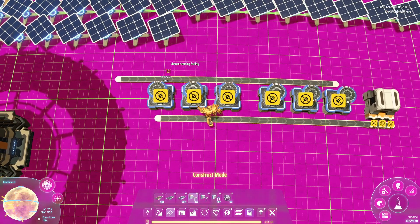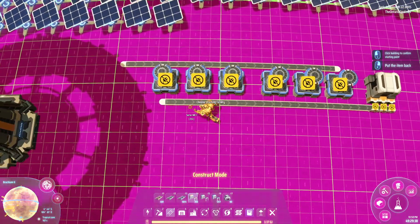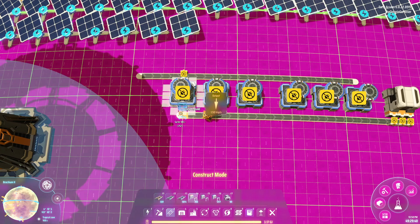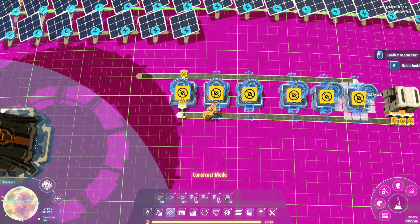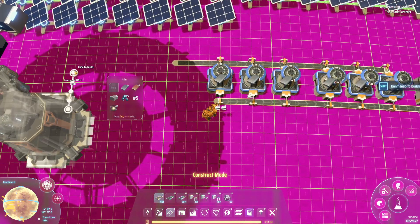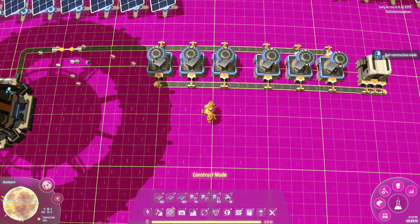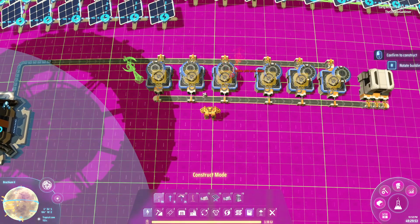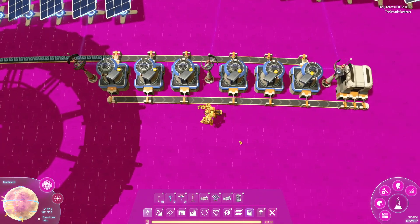Some people don't use chests, others use multiple chests, and some just run it right to a bus. Anyway, we're going to connect it up, select our recipe — which is going to be iron — and copy-paste it across. We're going to run and get iron ore, connect it up, and connect some power. Power is hooked up.